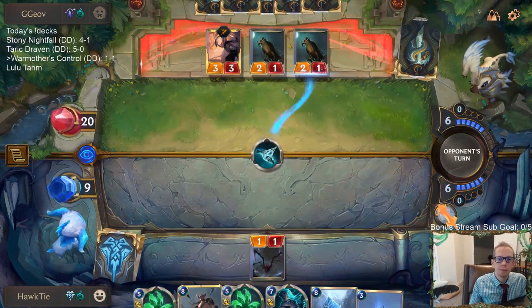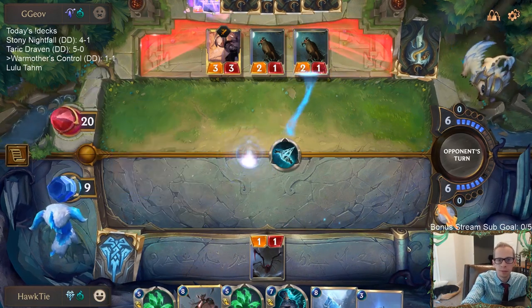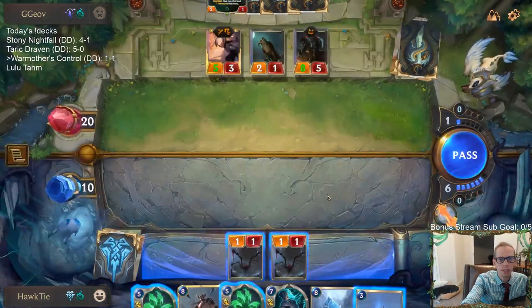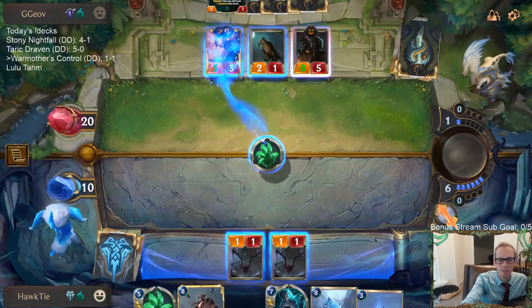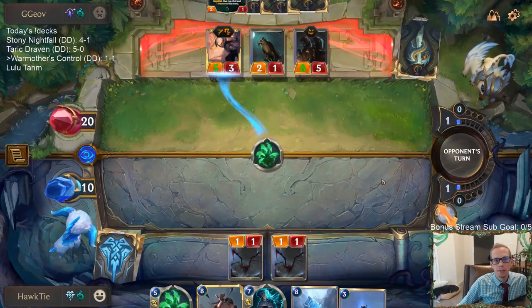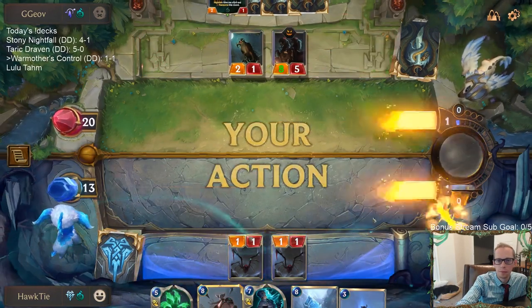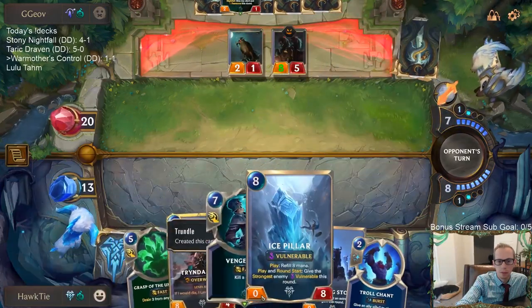I think we're still good. Cost them a lot of cards to do all of that. We'll Grasp over here and have Vengeance for the 8-5. We'll Vengeance plus Coldchamp.